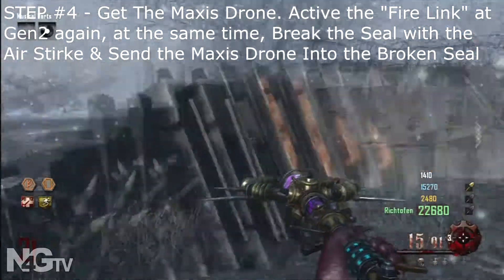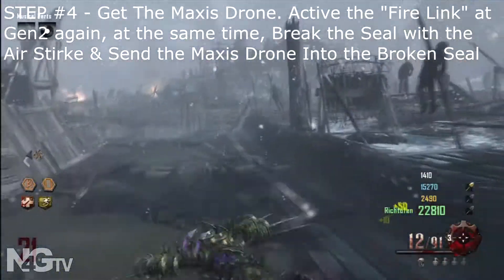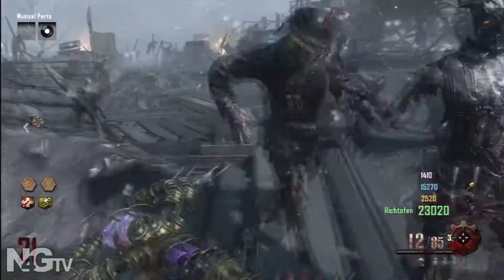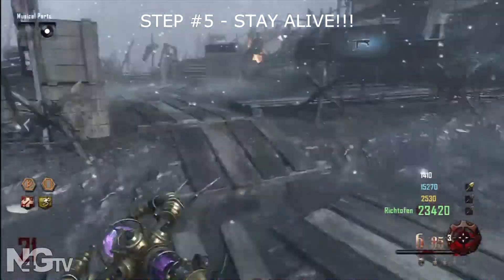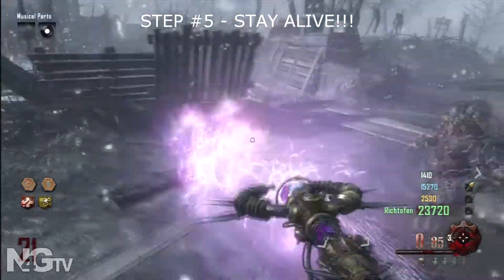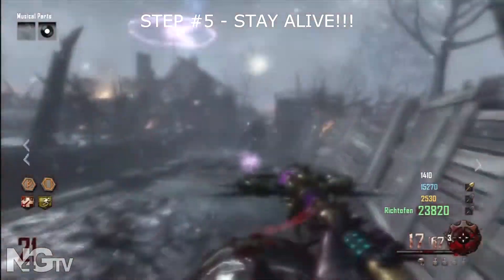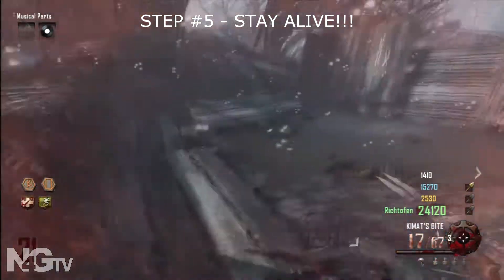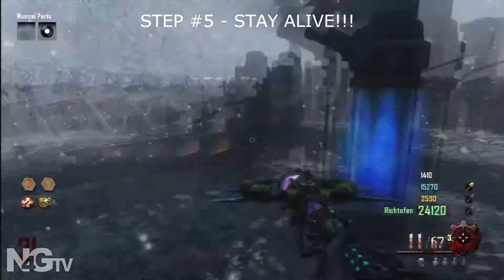When you do that, equip your Maxis Drone and fly it into the seal. Now, here is the hardest part of the entire Easter Egg — just synchronizing with your buddies. Once you hit the seal and throw in the Maxis Drone, they're going to send out 4 Panzers added to whatever Panzers you already have in whatever round you're in. I think we have 5 in this area right now. I'm going to show you the whole clip because it was awesome — we just banged them all out. We beat the snot out of all of these Panzers, because again, we have upgraded staffs.